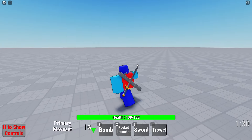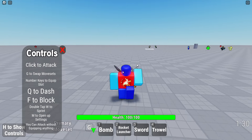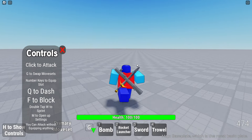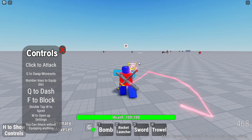All right, let's test out some things here. H to show controls. Q to dash, F to block - that's good to know. G to swap movesets. Double tap W to sprint. M to open up settings. You can attack without equipping anything. Interesting.